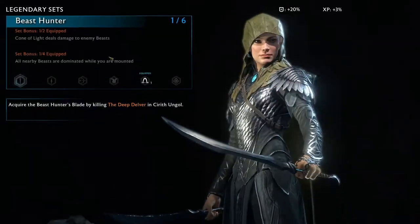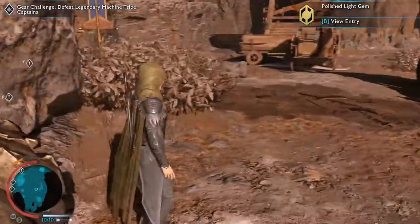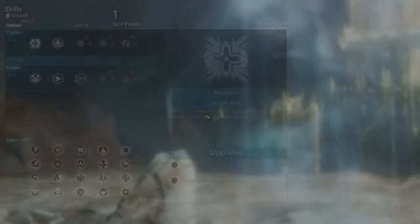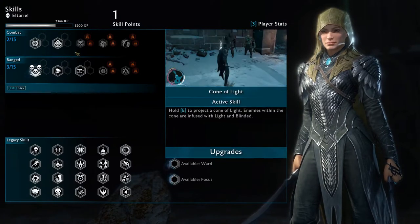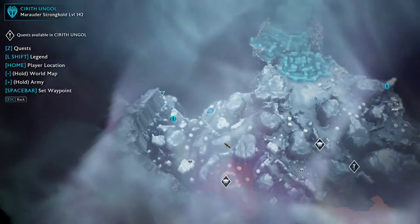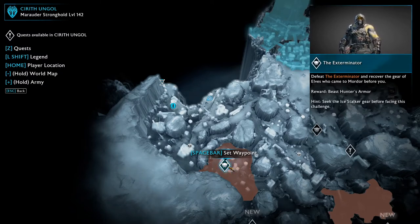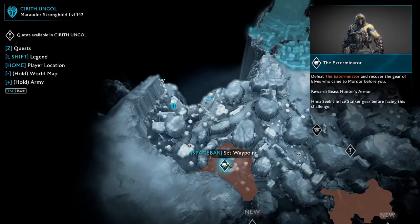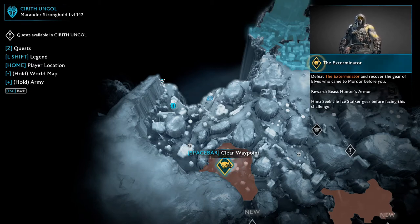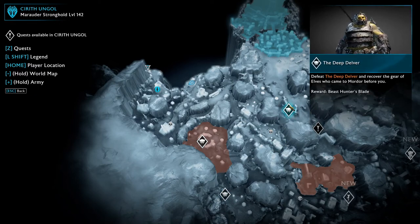We've got one of the six Beast Hunter elven pieces. Polished light gem equipped. We have a skill point — let's unlock these, just get them all done. Let's go after the exterminator — defeat the exterminator, recover the gear of elves who came to work for you, reward is the Beast Hunter's armor. Seek the ice stalker gear before facing this challenge — where do we get that? Beast Hunter's rune — seek the serpent team ring gear first. Beast Hunter's blade — let's go get that.